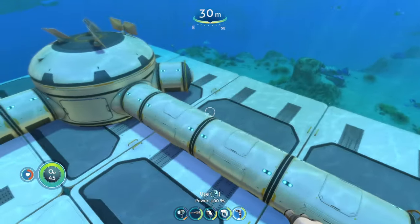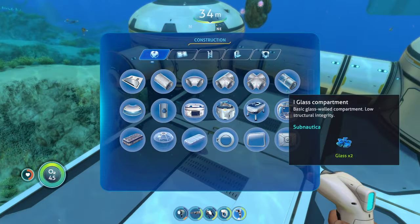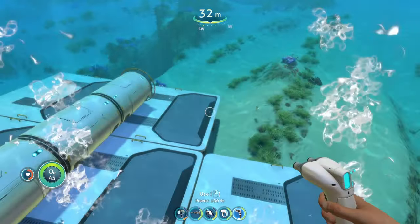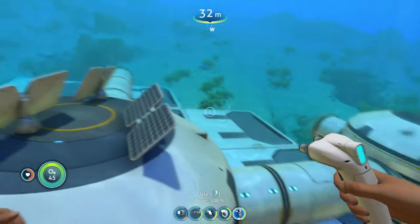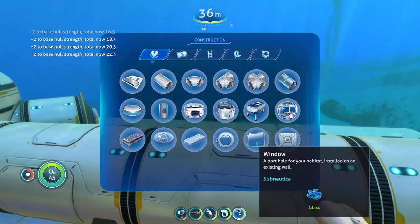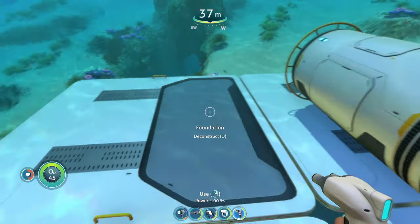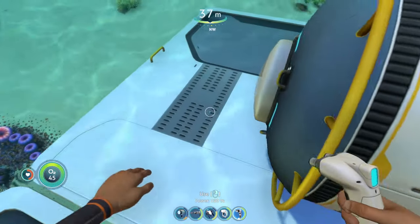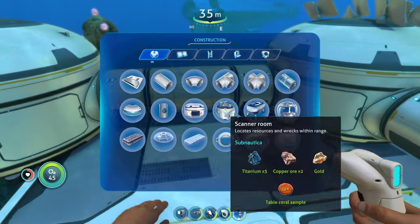Unless you're going to build a ton of foundations, windows, or glass quarters, I wouldn't do that until you're a little bit later in the game. The glass compartments take a lot of hull integrity, so building glass or windows early means you'll need a lot more resources for extra foundations so your base doesn't flood.